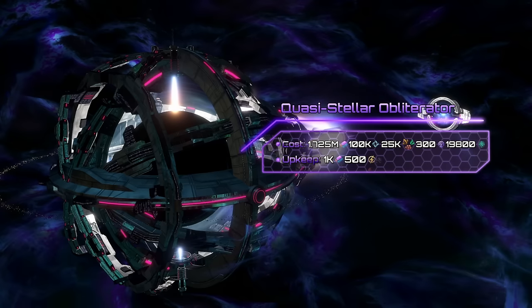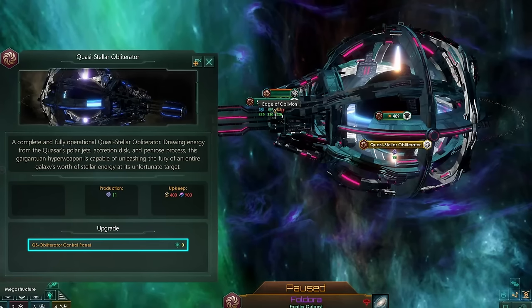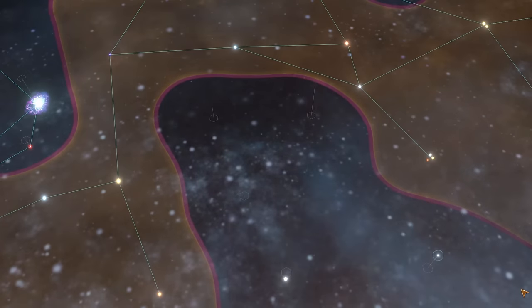The total cost of this terra structure is 1,725,000 alloys, 100k unity, 25k strategic resources, and 300 influence. Upon completion you may use the control panel to fire the weapon. First you have to choose from a variety of different targets, and compared to the Nicoll-Dyson Beam you can destroy several stars at once.